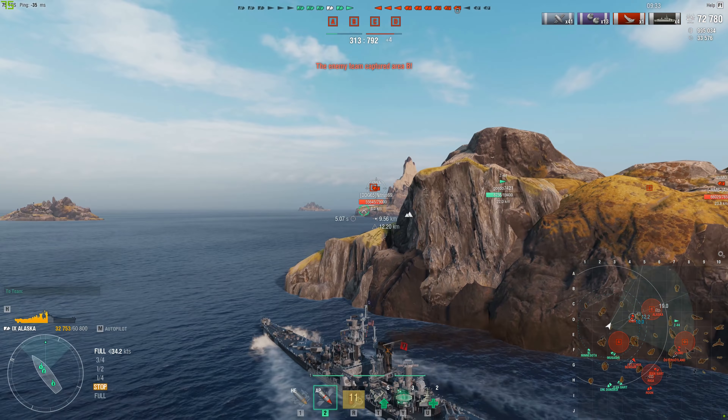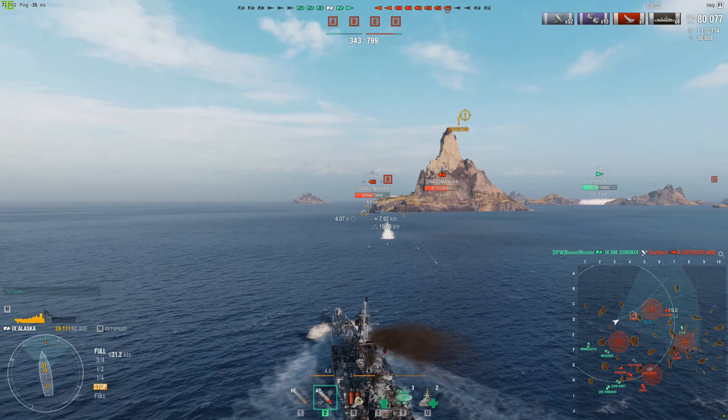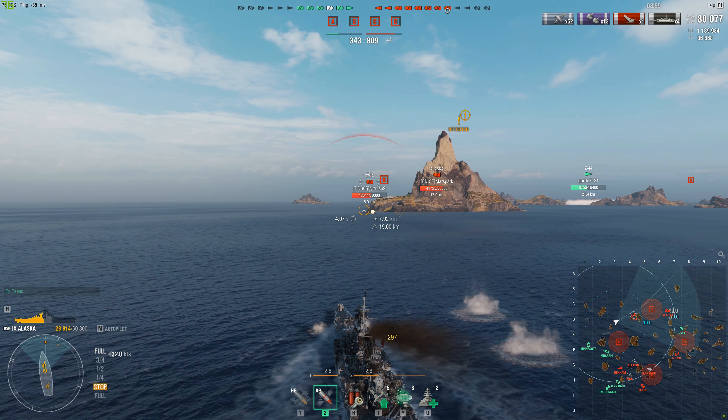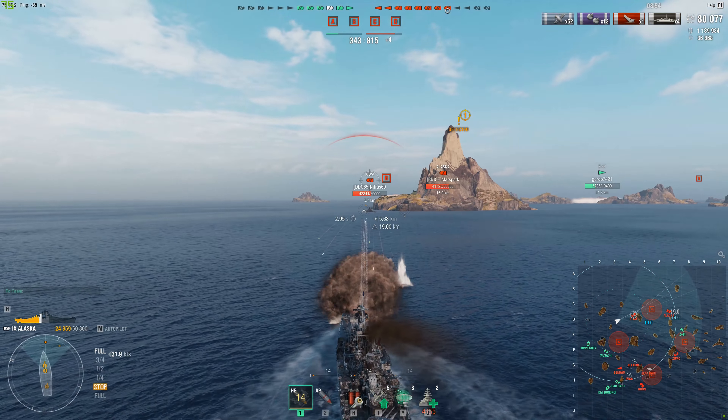Fortunately RNG blessed me - the Iowa's salvo completely missed. He's maneuvering; he expected me to stay broadside. The enemy team in the back is so focused on the Minnesota and Musashi that none of them are targeting me. I have Priority Target on my commander, so I know only one ship is aiming at me - the Iowa. I'm clear to just beeline at him and do as much damage as I can before going down.